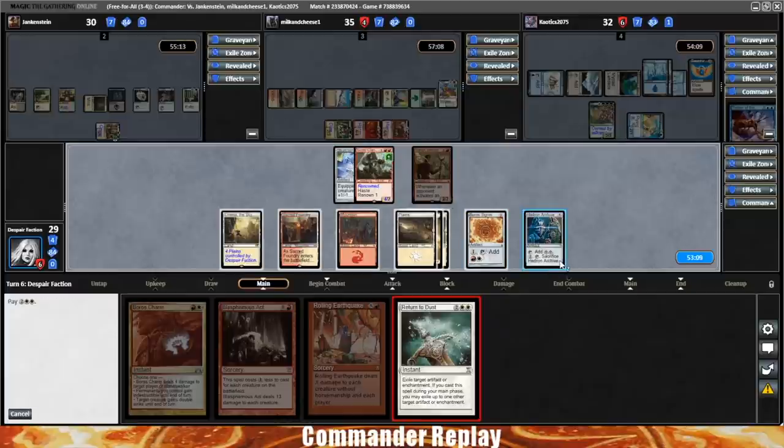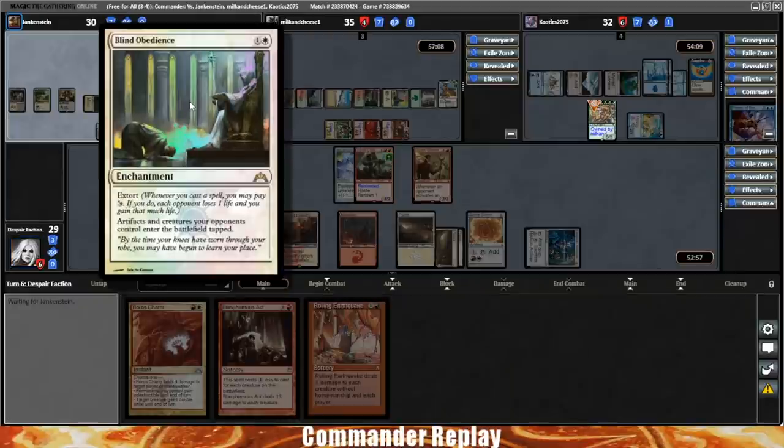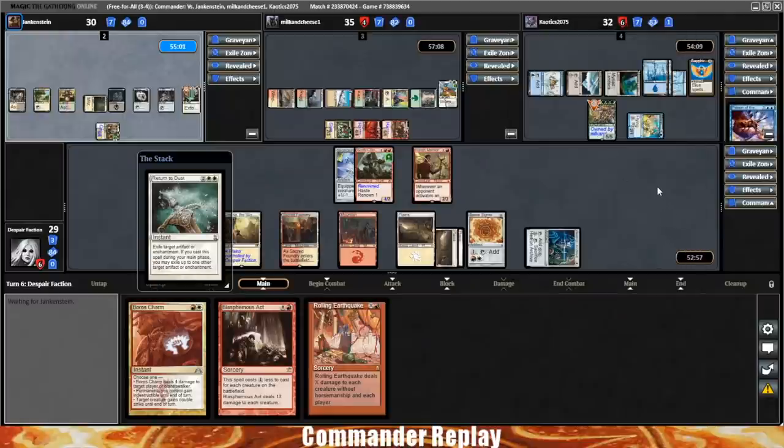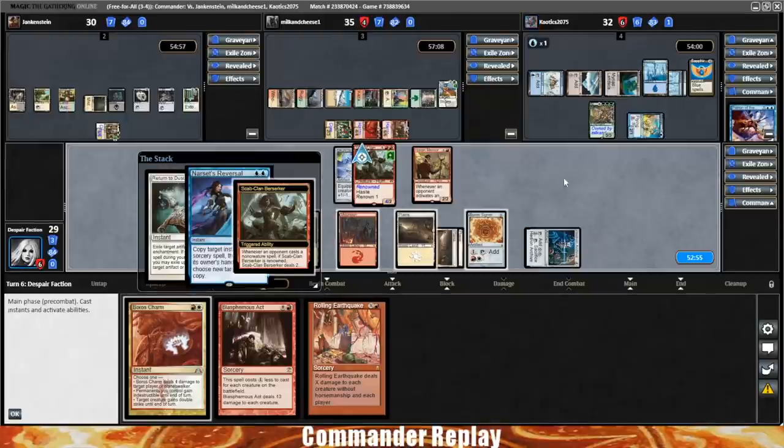This is also a situation where I don't like Crush Contraband because we need to blow up two enchantments and these are both enchantments — Crush Contraband does not do that. Generally if I'm two colors or less I'll go Return to Dust; if I'm three colors or more I'll probably go Crush Contraband because the mana costs matter. Chaotix doesn't think so — uh-oh, I think we're about to lose our Skull Clamp.